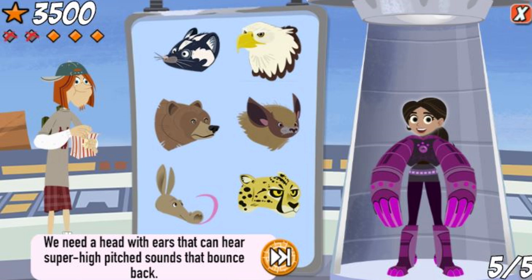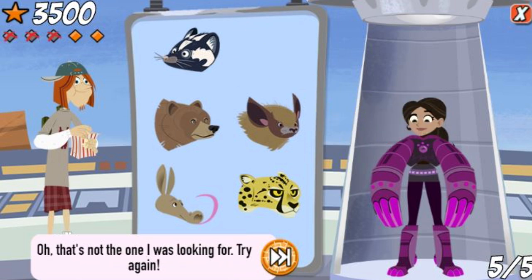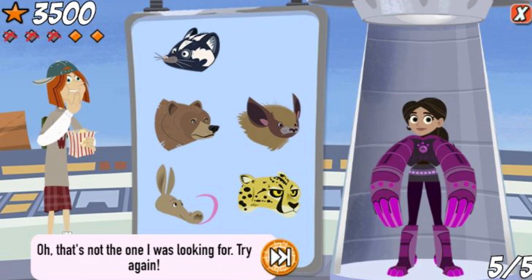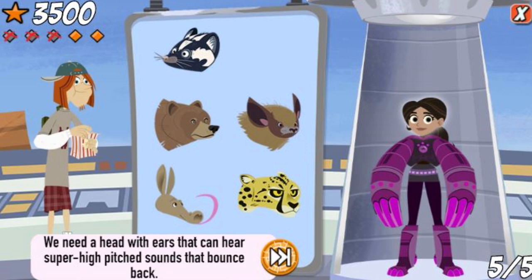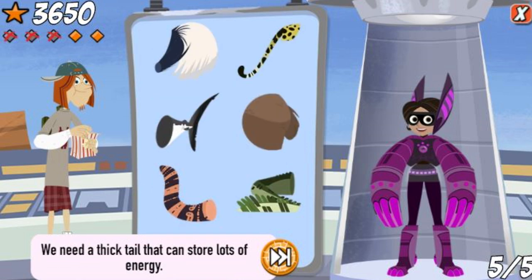We need a head with ears that can hear super high-pitched sounds that bounce back. Oh! That's not the one I was looking for! Try again! We need a head with ears that can hear super high-pitched sounds that bounce back. Nice work! Bats use echolocation to find their way around and locate prey in the dark.